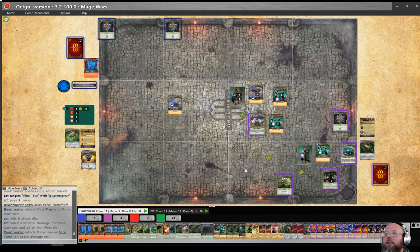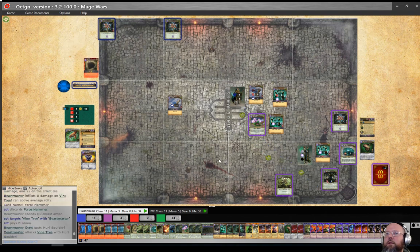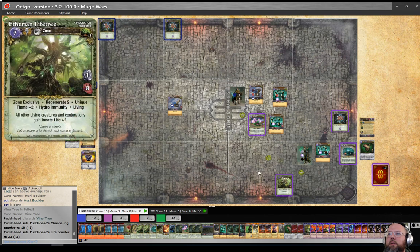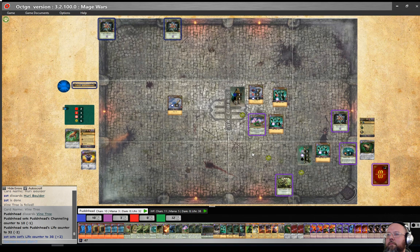It's going to do it again — all bouldered. That is just enough. Yeah, six damage to your tree — channeling goes down and life goes down to 32... 30. Well, the tree is alive. My tree died! What am I going to do? You're going to have to cast your stuff yourself now. That's what I've been doing.